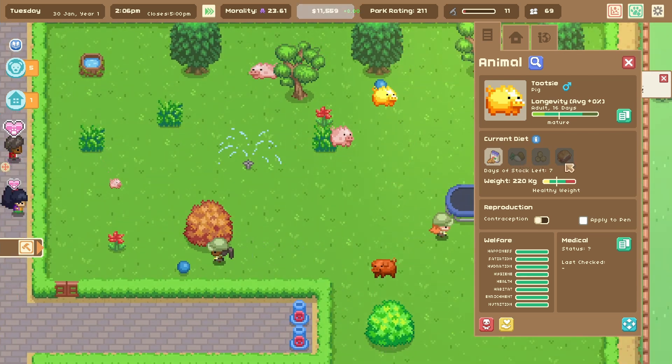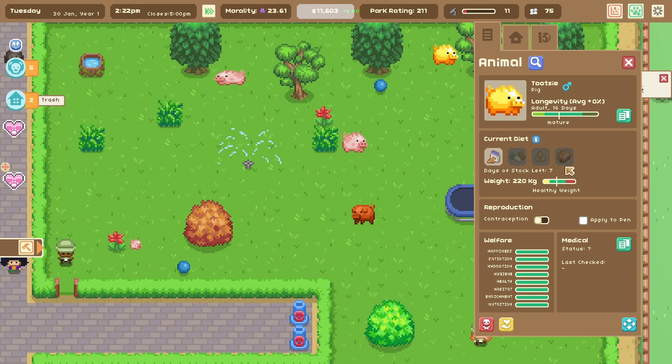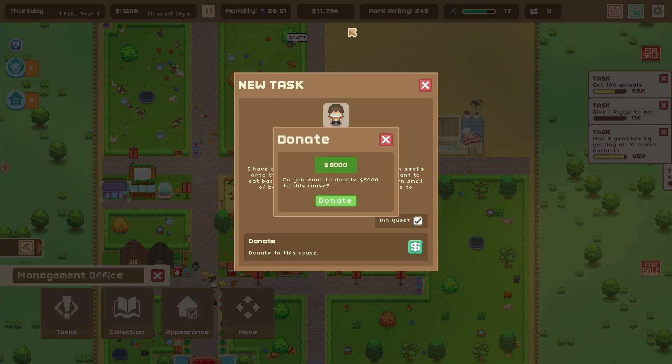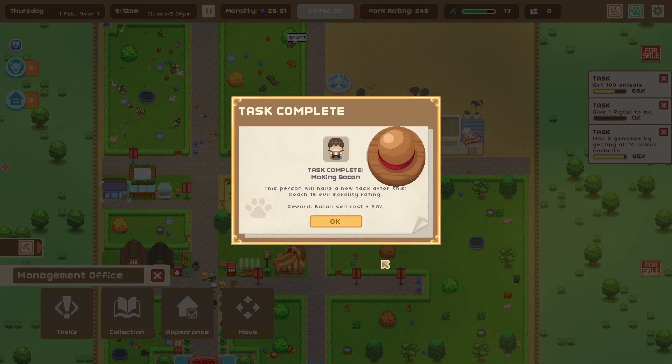You're going to be very nice. I should give you straight up bacon for your diet — like bacon cheeseburgers. I have a special bacon truck that sprays bacon smells into things, making everyone who walks by want to eat bacon. For a fee, he will make the whole town smell of bacon and you can put up your price due to increased demand. If I donate $5,000 to him, he's going to spray bacon smells into the air. Also, it's Jeff Goldblum — it has to be, it looks just like him. I mean, I have $12,000, I might as well give the bacon man bacon.